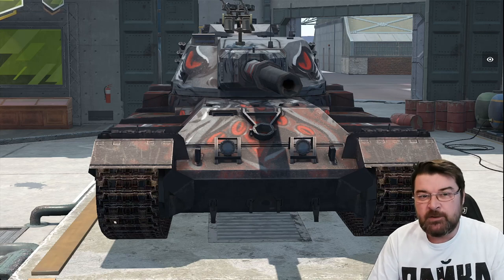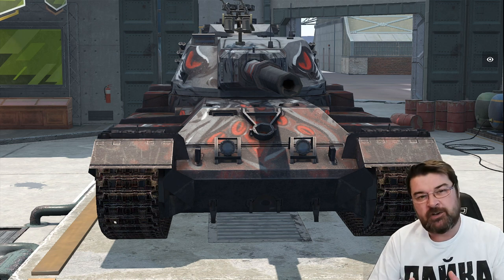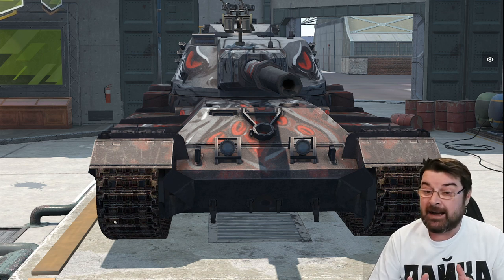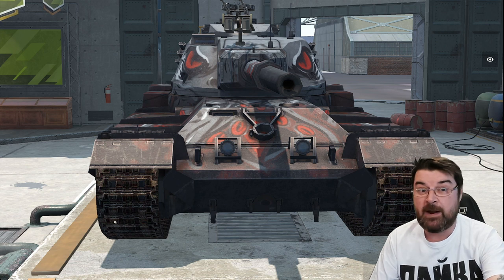Hello again everybody and welcome back to Fugit Blitz with me Fugit. We are charting our course through the worst performing tech tree tanks from tier 6 onwards. We're now at tier 10 - we've looked at the worst performing light, the worst performing medium, and now we're on to the worst performing heavy. That brings us, apparently according to Blitz Stars, to the 215b. This one really took me by surprise - I did not expect it to be listed as the worst performing tank.